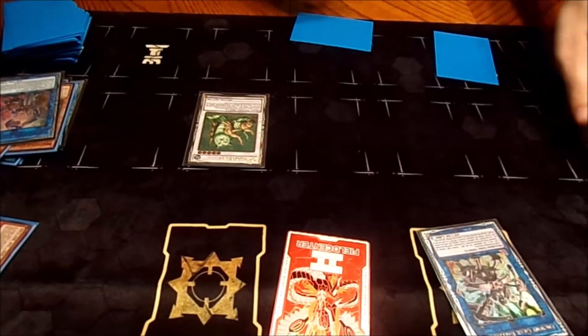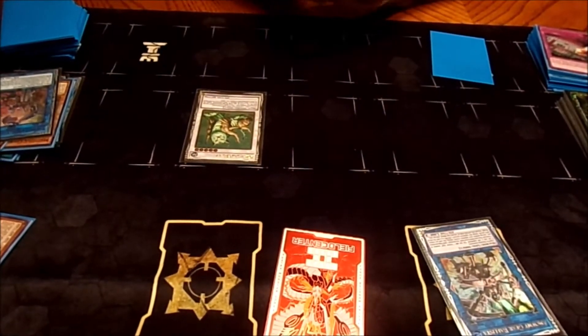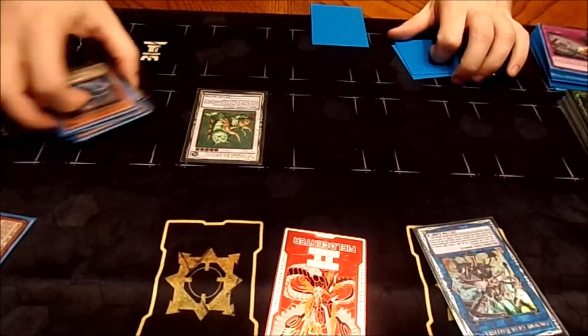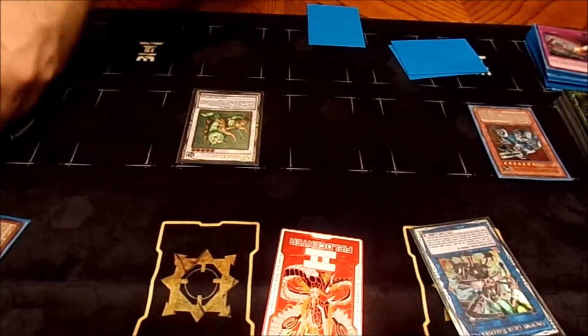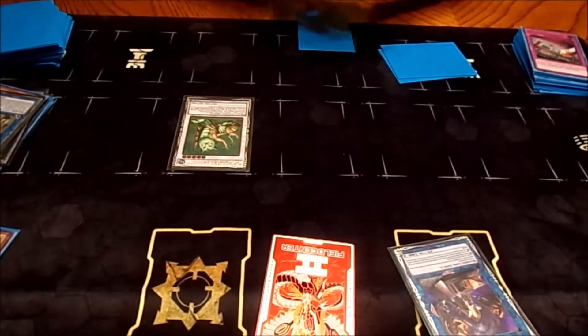So we're going to link these two off into Blista. Blista searches Box, Box searches Drill. We are now going to pitch the Bullet Express to summon the Fortress for a third time, and we're going to link these two off into an Anger Knuckle.